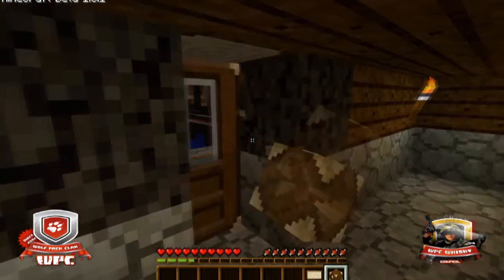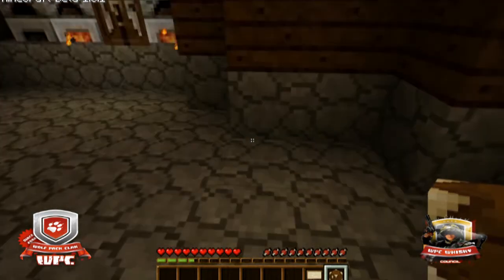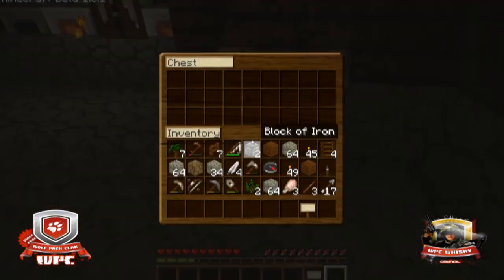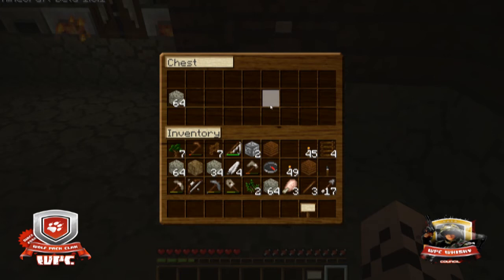First things first, you're going to have to find a place where you want to set up your shop. Secondly, you need a chest and a sign. You start by placing the chest down, and you can either put materials in it now or you can just wait. So to begin with, I'm going to sell some cobblestone.